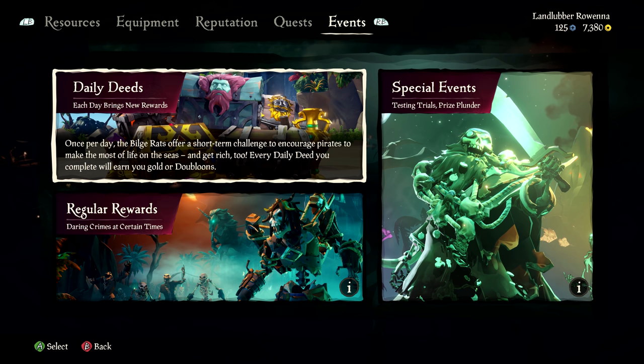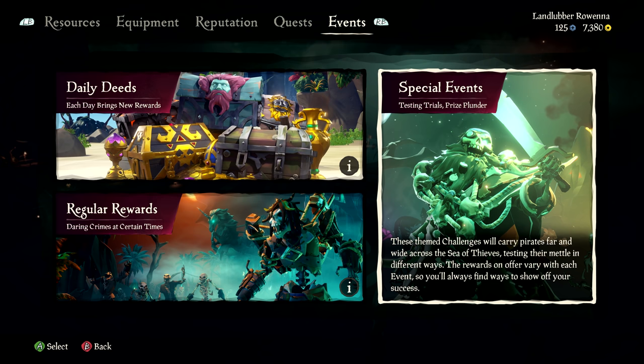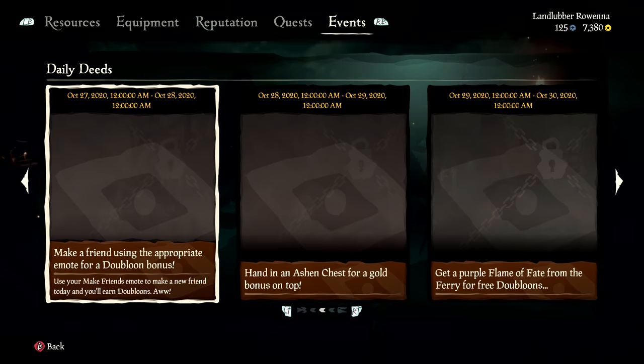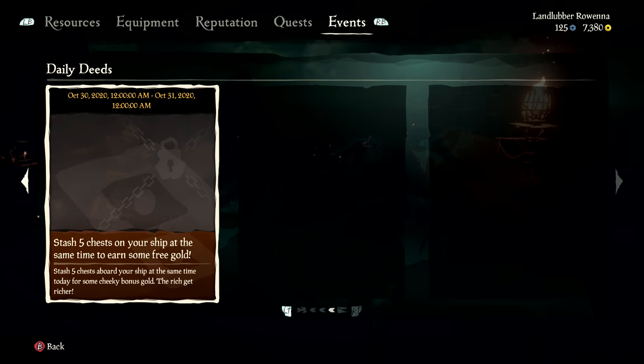And keeping track of new events, challenges, and their rewards just became a whole lot easier. You can now check what's available for you and your crew in the new events menu. From daily bounties to regular and themed events, you'll find a veritable treasure trove of exciting challenges and rewards to strive for.